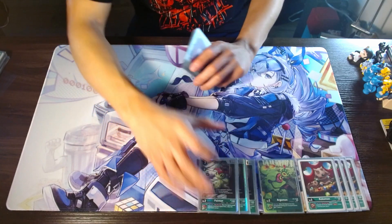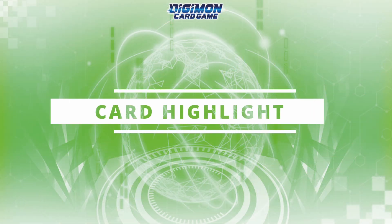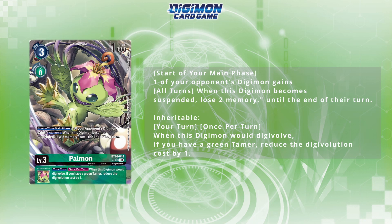In terms of our rookies, we'll start off with three of the new BT14 Palmon. Really nice in terms of some control aspect to it. Start of your main phase, you can choose one of your opponent's Digimon, and it gains the effect all turns.